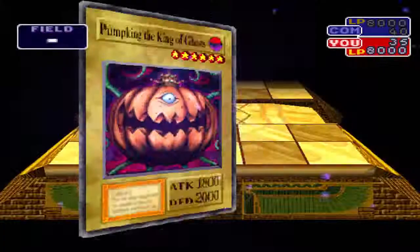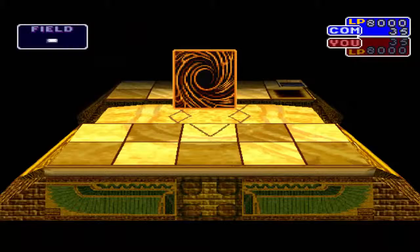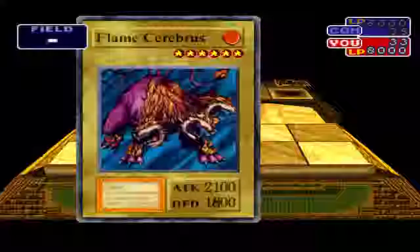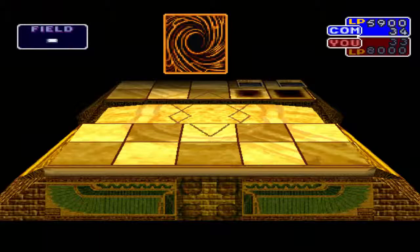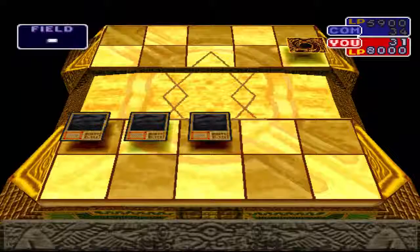We could start off with a Pumpkin, which is cool. Off the bat, we're in a pretty good position. We're gonna put the Pumpkin out there. Making a fusion first turn is really gonna put the pressure on your opponent to do some stuff. I think Fire, Grass, and Little Chimera could be something, but I'm not sure, so we're gonna try it out. It is something — oh, it's a Flame Cerberus. So we can attack the Pumpkin to deal more damage. It's putting pressure on him. I feel like that's just the way the AI is set up — if you start off strong, it puts a lot of pressure on them and kind of forces them to throw out some garbage cards that they may have.